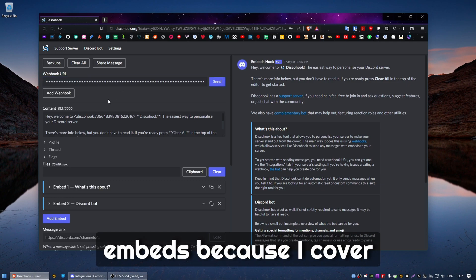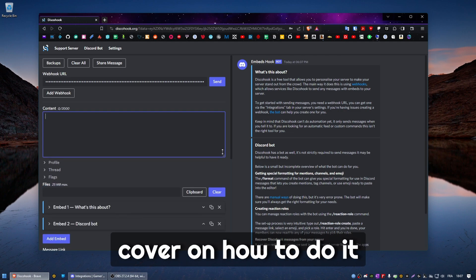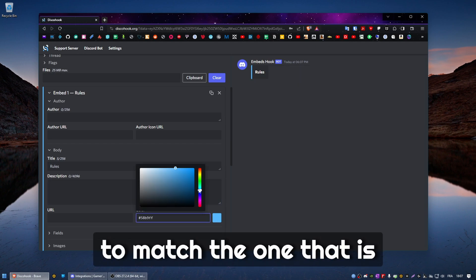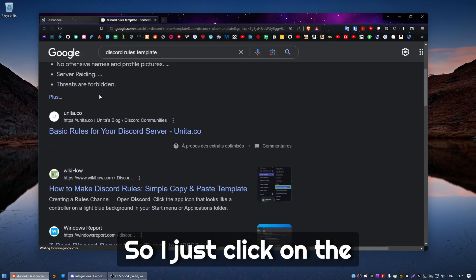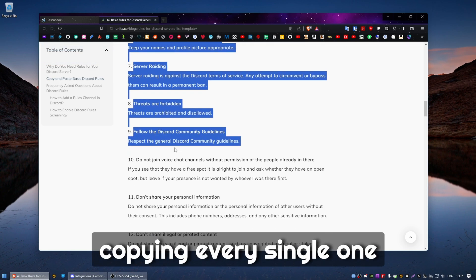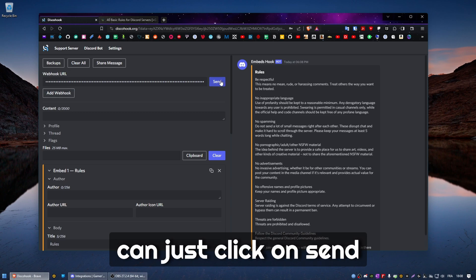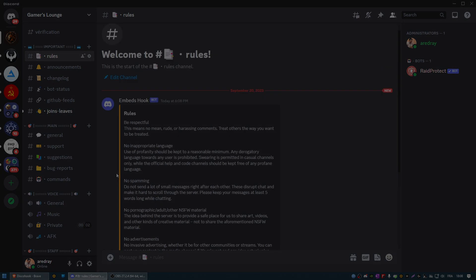Make sure to check my video about embeds because I cover many different customization options. For this video I'm just going to quickly cover the basics — we're only using one embed, so delete the second one. Change the title to 'Rules' and change the color to match the logo, which is orange in this case. I searched for a simple Discord rules template, clicked the first link, selected 10 rules, pasted them in, clicked send, and it posted in the rules channel. That's how it looks.